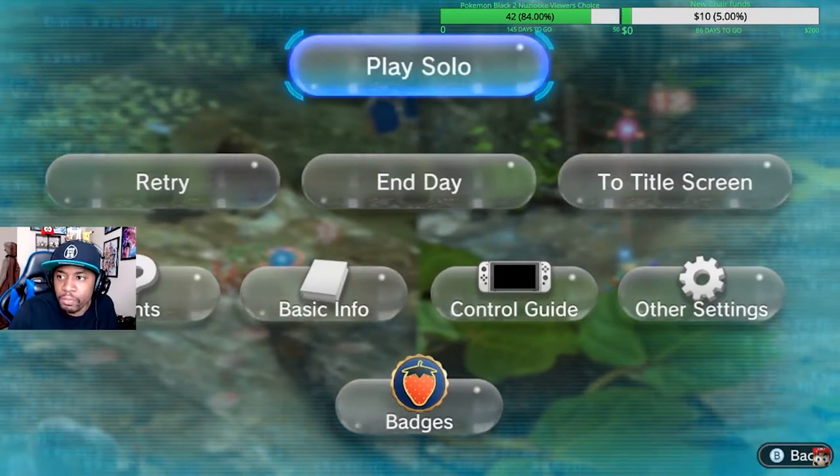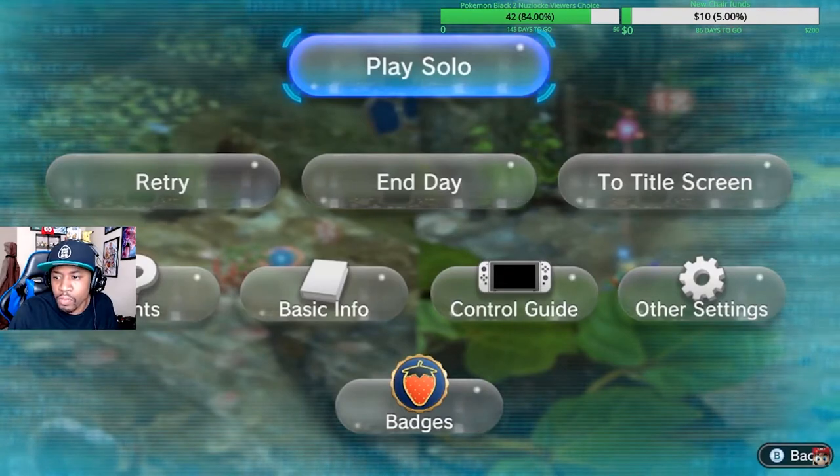Side Stories — these are new elements where you'll be able to see what Captain Olimar and Louie got up to prior to the main story of Pikmin 3. There's also a much more difficult mode available. In Pikmin 3 Deluxe there's Normal, Hard, and Ultra Spicy mode, which limits you further and adds additional challenging elements — for those familiar with Pikmin 3 and wanting a much bigger challenge, that'll be right up your alley.